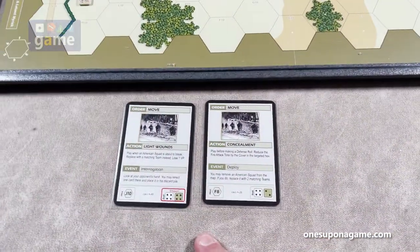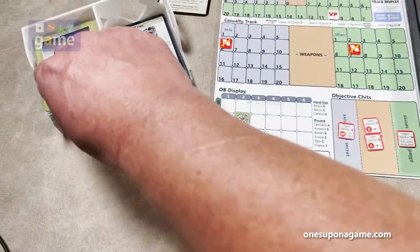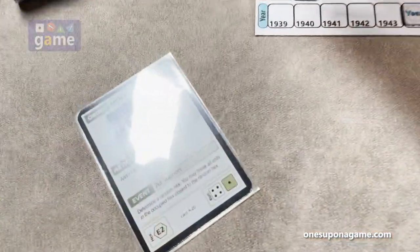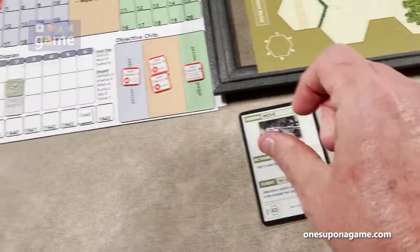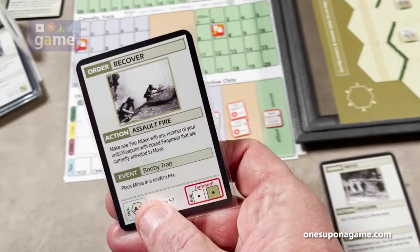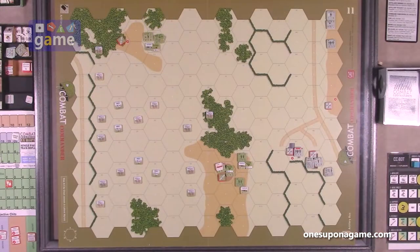I can issue recover immediately, so I'll do that. He has a morale of nine — we check the die roll and got a nine, which means he's suppressed because it's equal. So we grab a suppression marker. That's even worse. That was my second turn, so I'll draw my hand — a move and a recover.